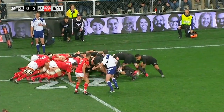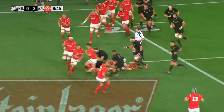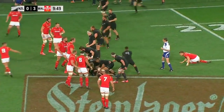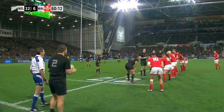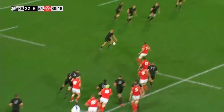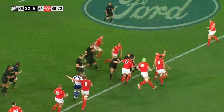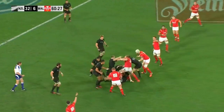In it goes. Aaron Smith as first receiver — he wasn't held, so he was able to keep rolling. Driving Falatao back. Coles deflected into the arms of Bratelic. Look at that pass for Squire to have a run. Gets up and goes again, not held. Liam Squire, good powerful surge.